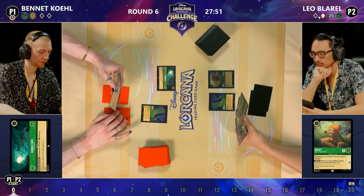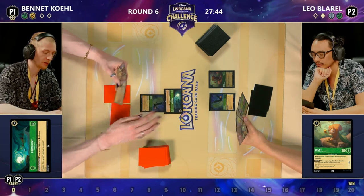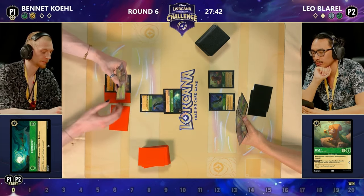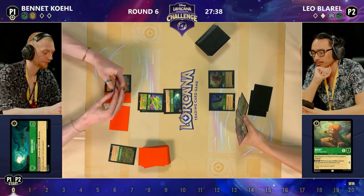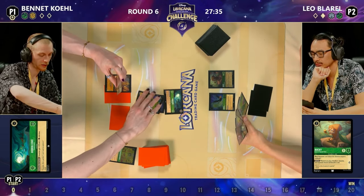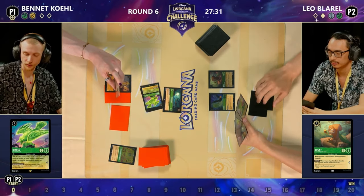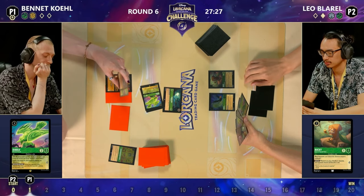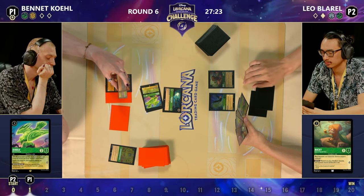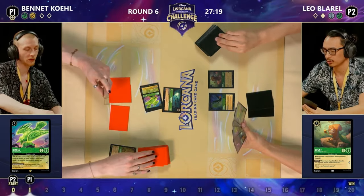It's really fun seeing these top players do something you don't expect — similar to the game we cast earlier where a player had five ink available and just passed. That's where you really see the skill expression. And maybe that's why — look, the Diablo and the Hidden Cove — if Leo had shifted in their Diablo, Bennett's own Diablo in the Hidden Cove could have traded it out. That is the big brain play from Leo not to take the shift.